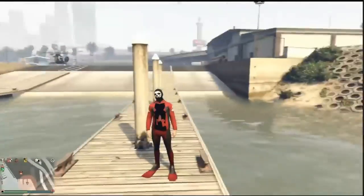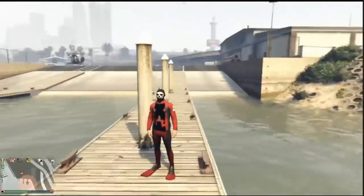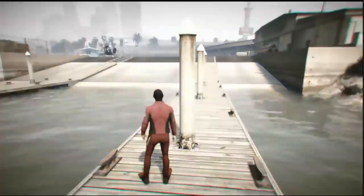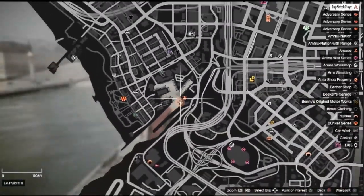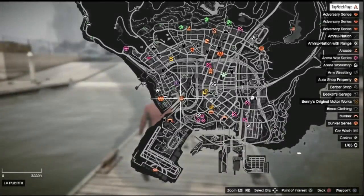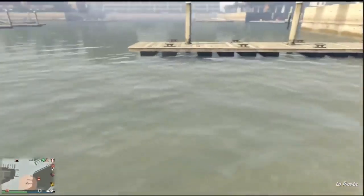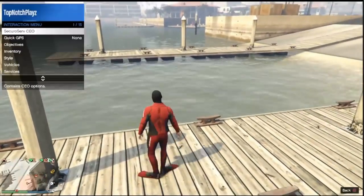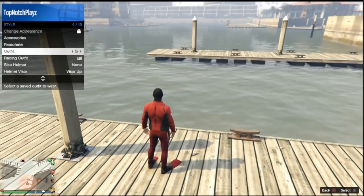You do need to have scuba gear. If you don't have one, just go ahead and head to the clothes store and pick one up — it's pretty cheap. I recommend coming to this area here. This works best, though you could go to any area that has a water location. We are going to glitch the scuba gear out. To do that, hold your interaction menu, go to your style, and save that outfit.